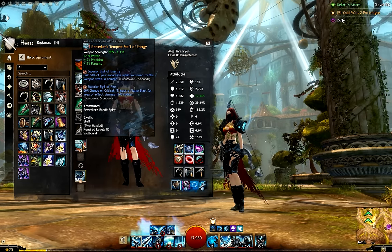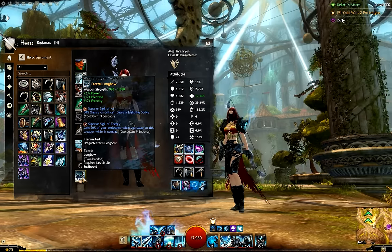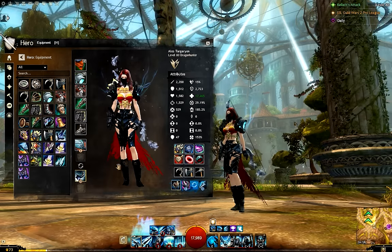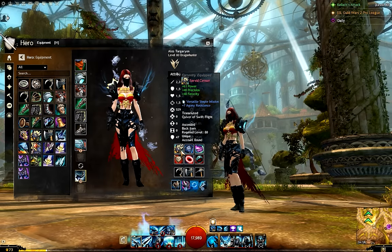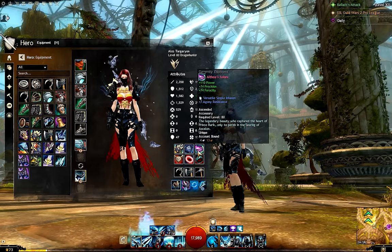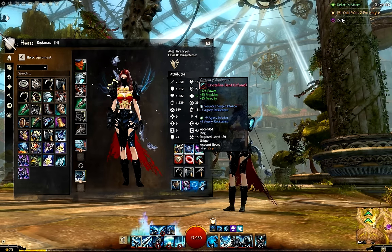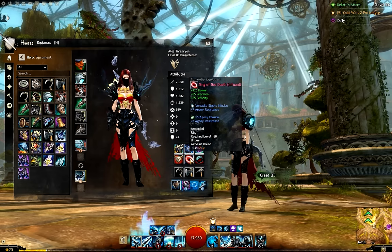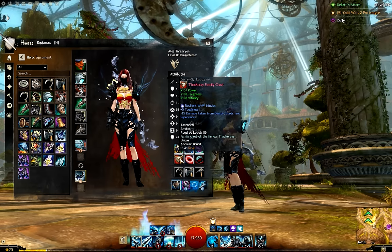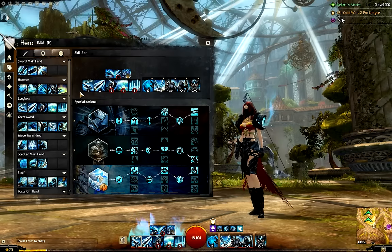For weapons I use staff because it has good AoE, CC and buffs. Weapons are Berserker with sigils of Energy, Air and Fire. For the second weapon it's hard for me to say because I really like greatsword, but honestly I am always chasing people and have to be in melee range, whereas longbow arrows are piercing and you can do so much more damage without effort. Back item, accessories and rings are Berserker. Amulet is Soldier to push up a bit more health and toughness. If you have trouble surviving you can change the rings to Soldier, and when you are experienced enough you can start adding Berserker stats back.